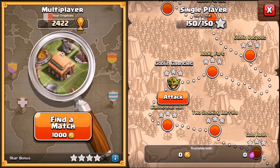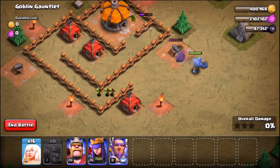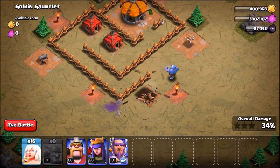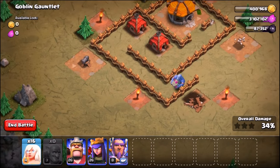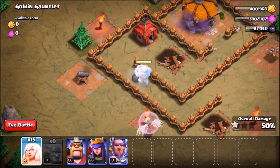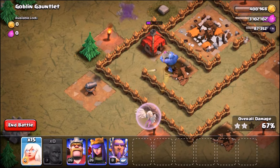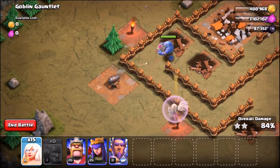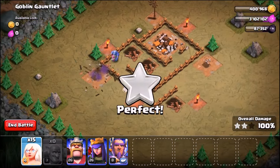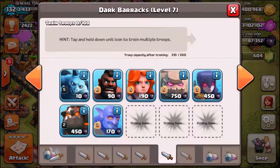Map number five — the Goblin Gauntlet. We drop the bowler, the cannon drops quickly. The goblins run inside the town hall. Then I just realized — bowlers die from spring traps! We're going to have to be very careful how far we go inside this base. If the bowler hits a spring trap, it's game over. But the Goblin Gauntlet gets destroyed — once again only a single bowler, didn't die. On to map number six.